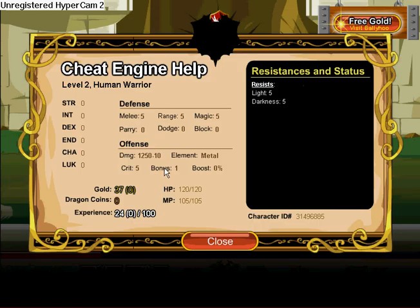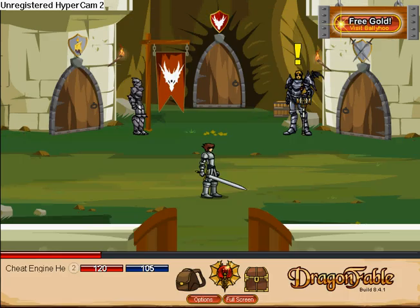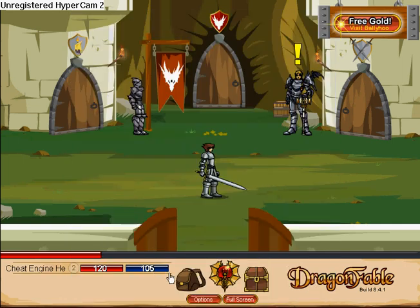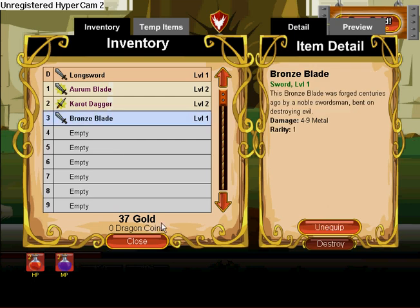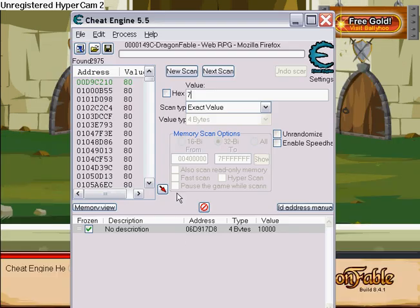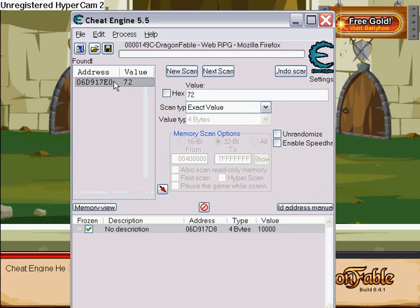Then take your maximum damage — so 10 for me, so I'd go 80 and go New Scan. Then equip your other weapon — it'd be 9, so then it'd be 72. Go next scan.